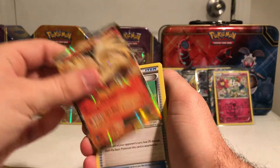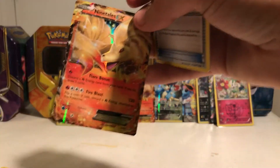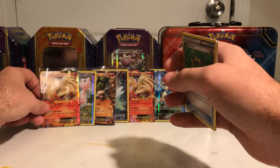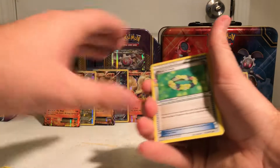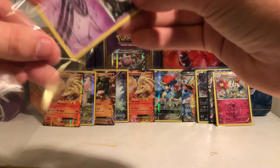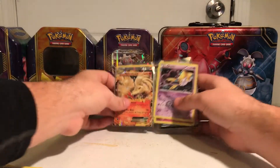Shellder, Energy, Zubat, Magmar, Revitalizer, Pokemon Fan Club — oh my gosh, another Ninetales EX! Amazing. Also a Floral Crown card, Raichu Reverse, and a Jirachi.